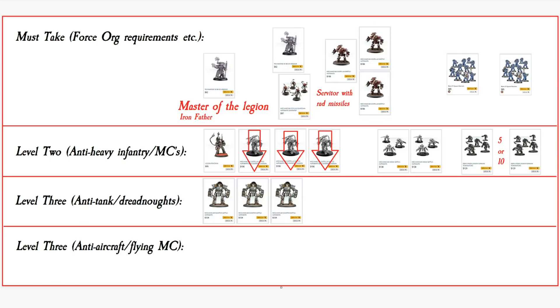The regular Castellax you can send them forward to try and capture an objective forward, because you want to keep those Cortex Controllers moving forwards. The only Cortex Controller sitting in the back line is the guy hanging out with the Rad Missile Servitors. So to top this list off, we have an option of units we can take — we could take aircraft in this, something like a Xiphon, a Fury, or a Lightning. But we're actually going to go something more simple: the Derrido Dreadnought.